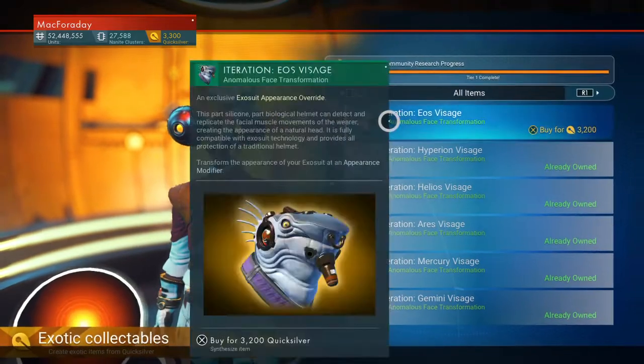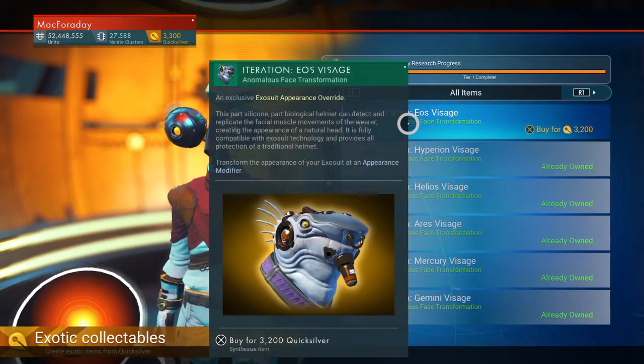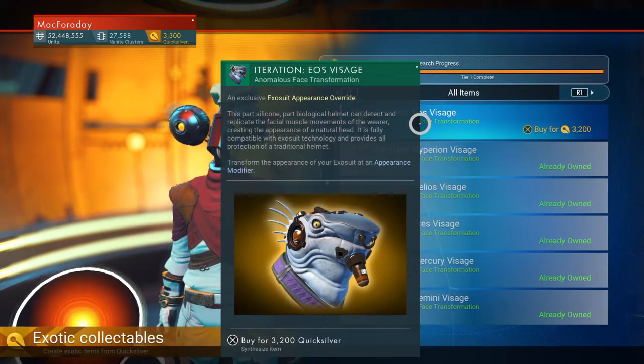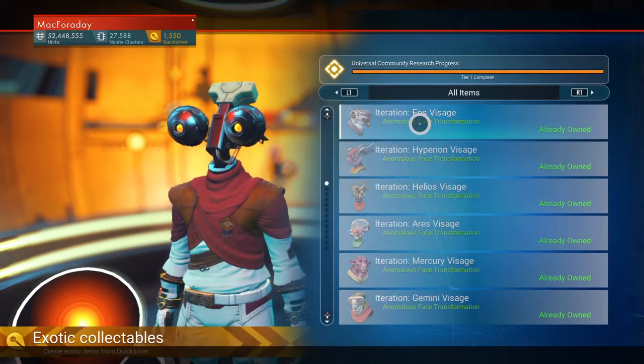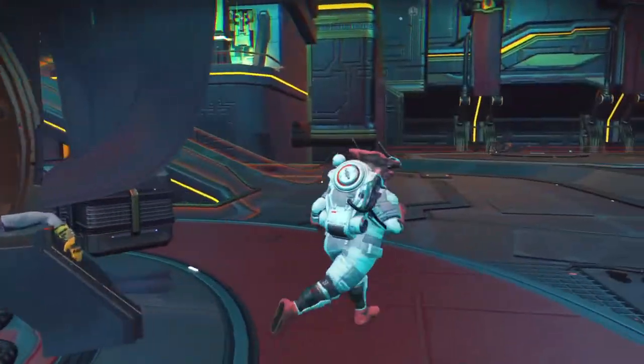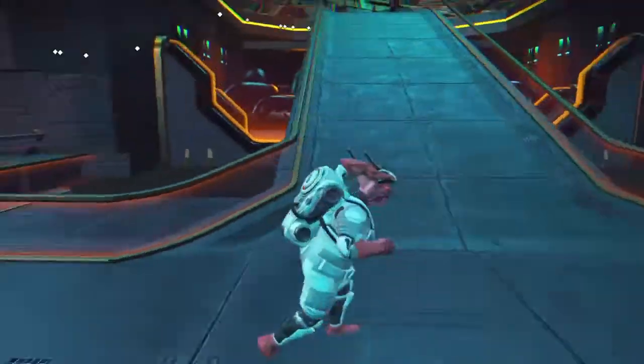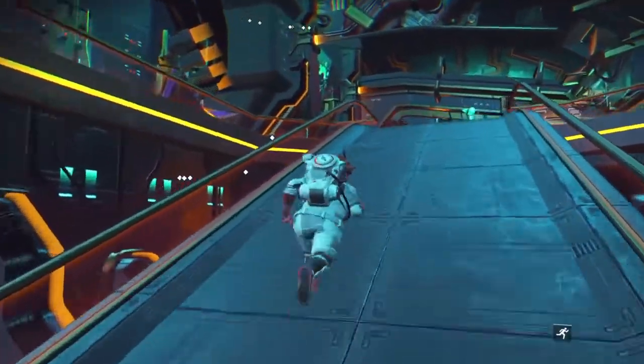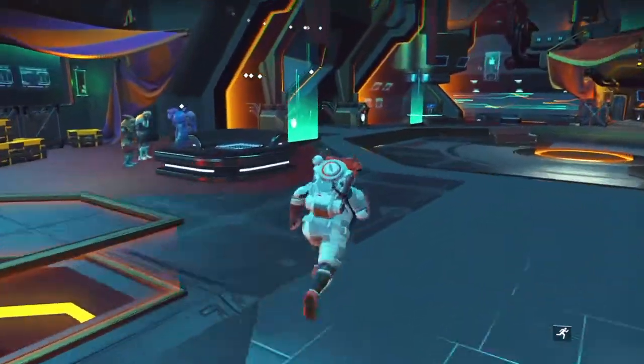Here we go. Iteration Eos Visage. As always, it's 3200 Quicksilver. So we're going to say goodbye to my Zoidberg appearance, and we're going to use this shark appearance for a while.